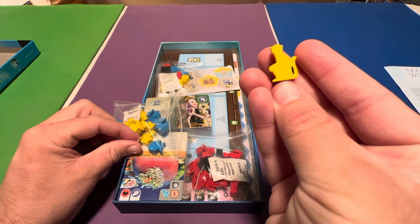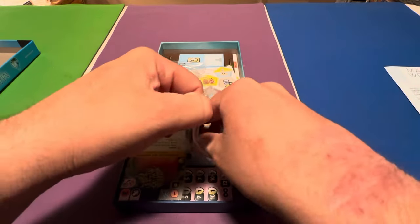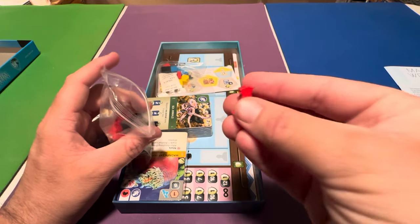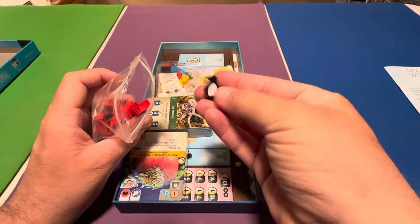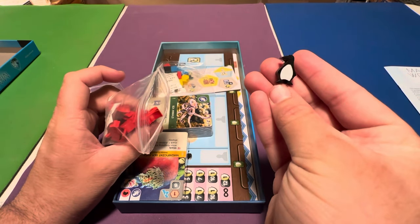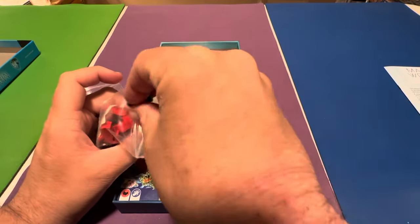And then we've got monkeys if you're playing as the yellow player. And it looks like if you're playing red you're playing some sort of cat. If you're playing the black player you get the penguin, which is pretty cool. These are the exact same penguins from New York Zoo, their other Capstone game — the exact same penguins!